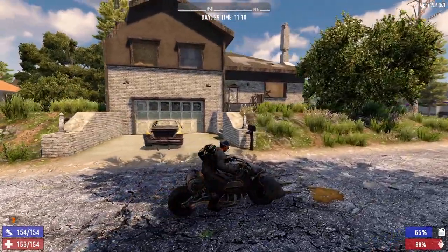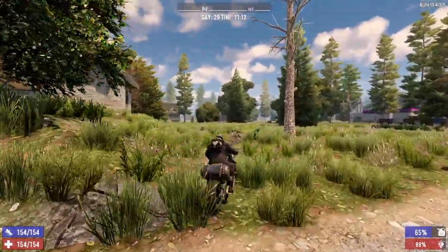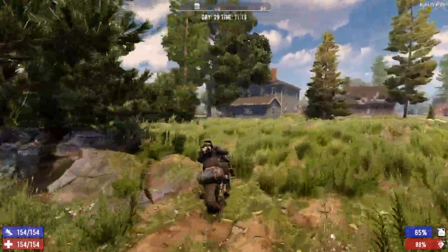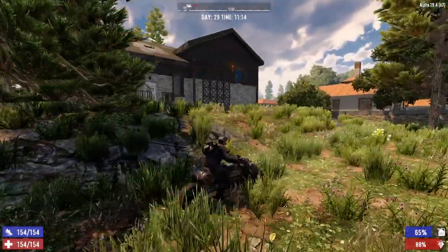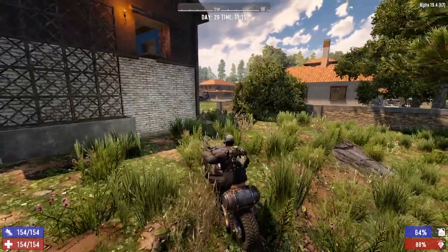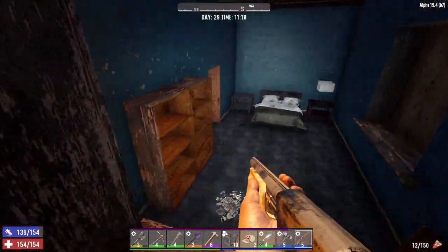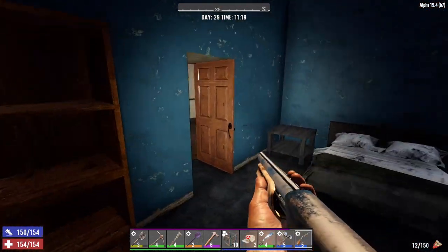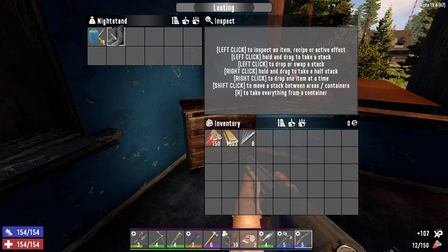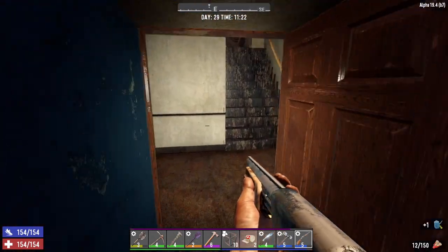Let's scrap this can and go find somewhere to loot. This place looks interesting. I always like checking out houses that are completely unfamiliar to me — I'm sure there are plenty of houses in this game I've never even been inside yet. This must be the way in. I'll take the sewing kit, scrap the boots. Looks like that's it in here.